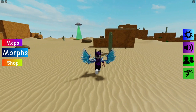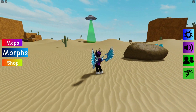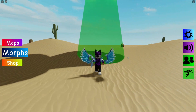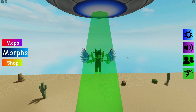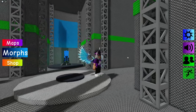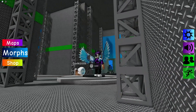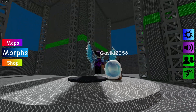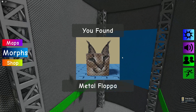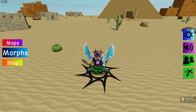Teleport back to spawn, go to the UFO, get abducted, and we'll be teleported into the room. Once inside, go up one of these little trusses — here it is — go up this truss and there you go, that's how you find the Metal Flopper.